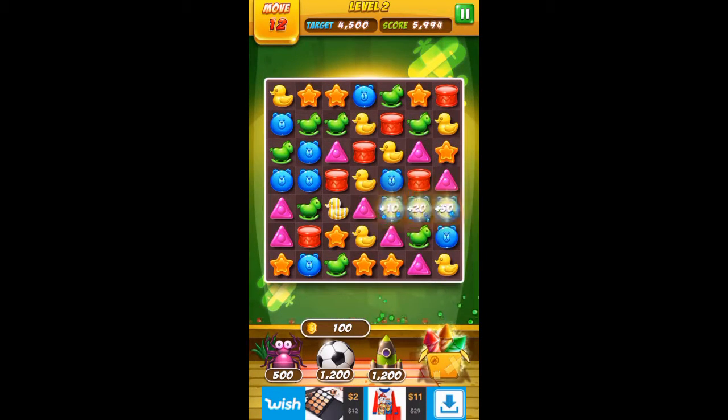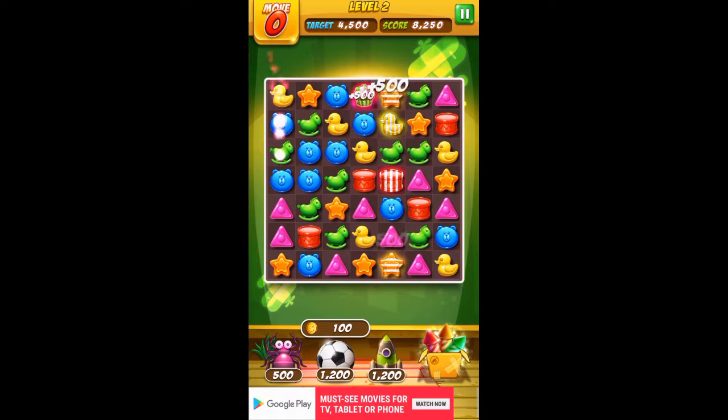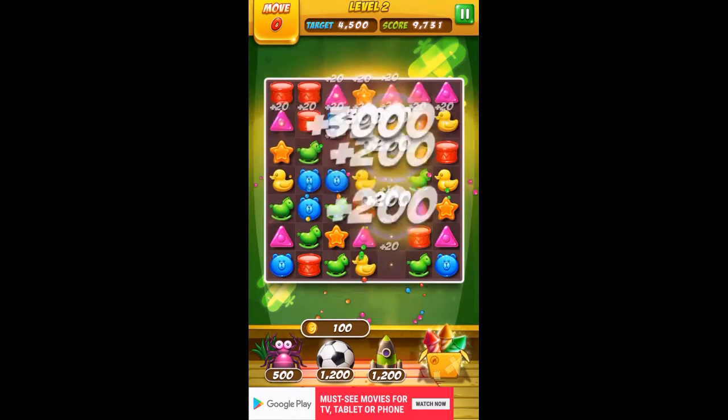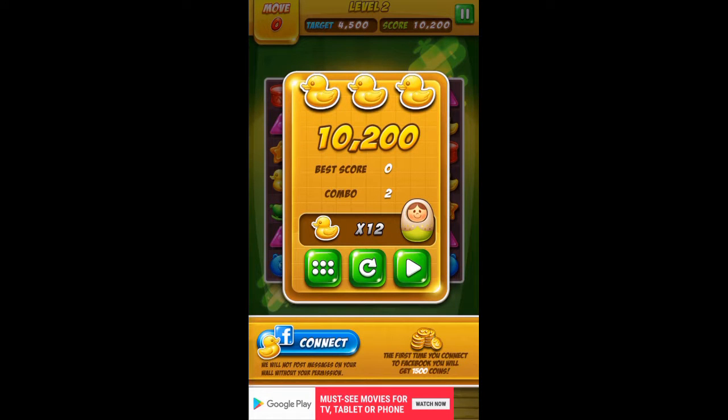All right, we made it! Hey, look at that — disco cupcake! We got three rubber duckies. So far I like this game. I like the animation on the power-ups and combos, and I like that at the end of the level you get some extra combinations for some extra points from your remaining moves.